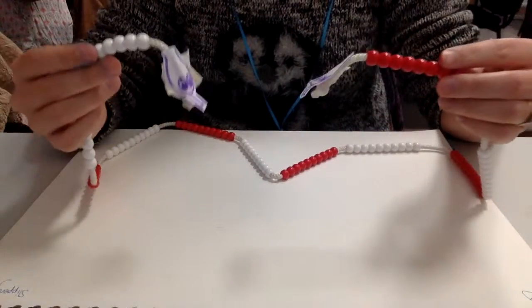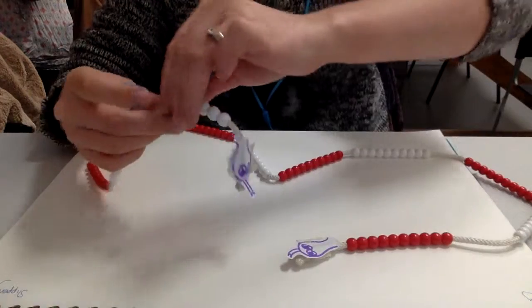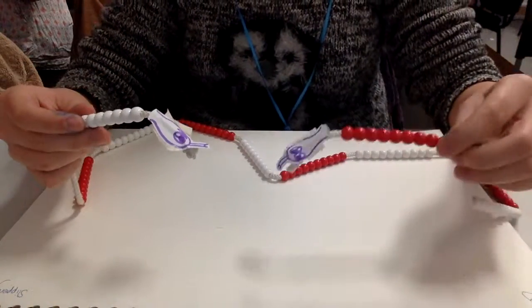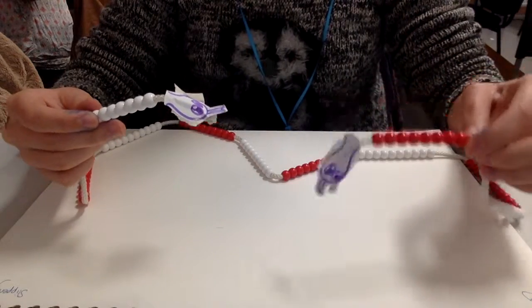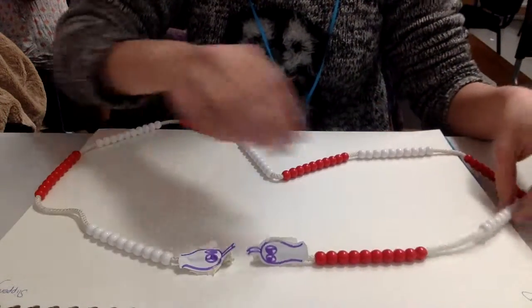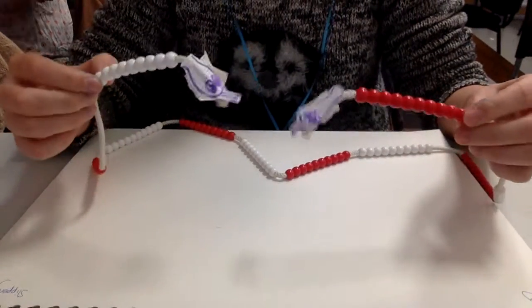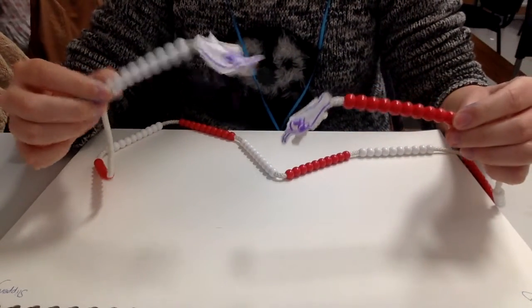Slippery is going to add 5 beads. Slithery is going to add 5 beads to himself. Then Slithery goes again and adds another 5 beads.